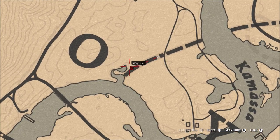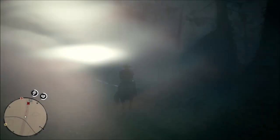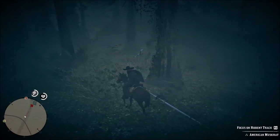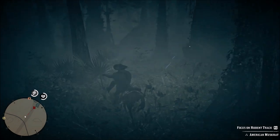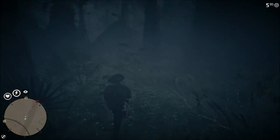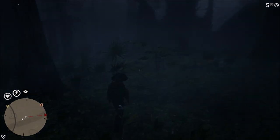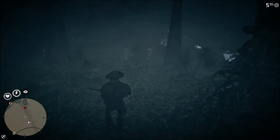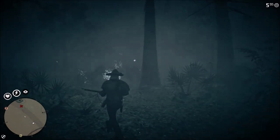I'll show you where I start here at the O in Lemoyne on this little pond — I got all of the huckleberries I needed, all five, right here in this location. If you come here and they are not, maybe somebody has already picked them or they just didn't spawn. You can walk down from that O towards the Y, make a marker on the map, and you'll find plenty between that location as well.